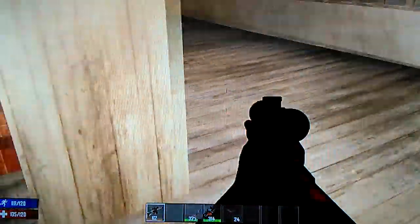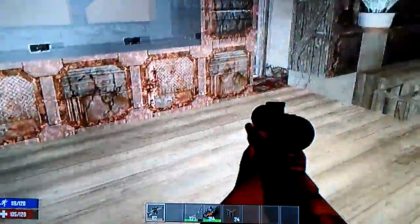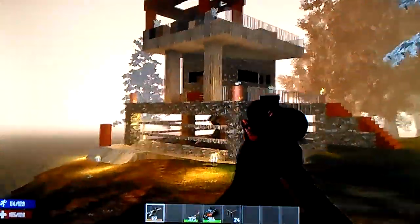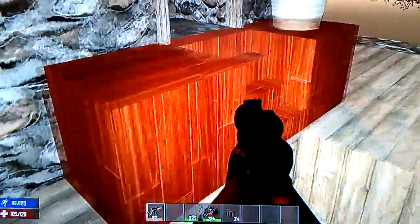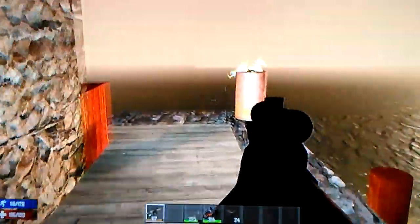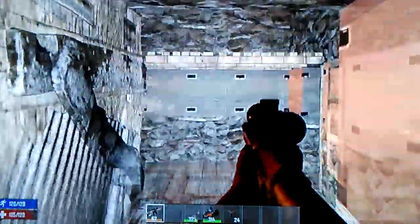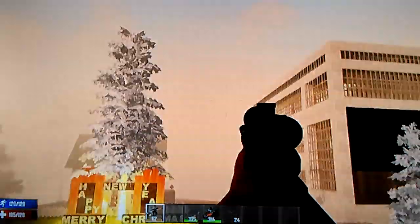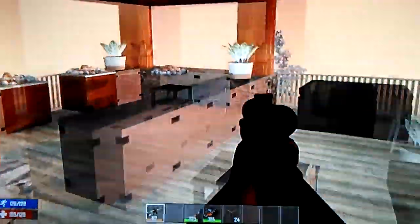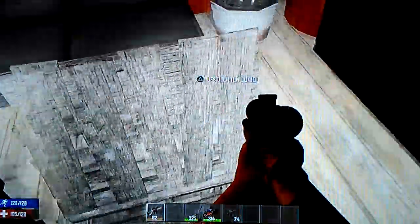I'm going to take you downstairs and show you a little bit more of the hotel. Here's a luxury suite for your family if you want to rent it out — it's pretty nice, overlooking the water. Once you get up here, the view is magnificent. You can go around the deck and look around — you got a 365-degree angle. You can go back inside the hotel room and relax. Up here is another beautiful view of the hotel, and you have your own private bar area where you can entertain your guests, family, and friends.